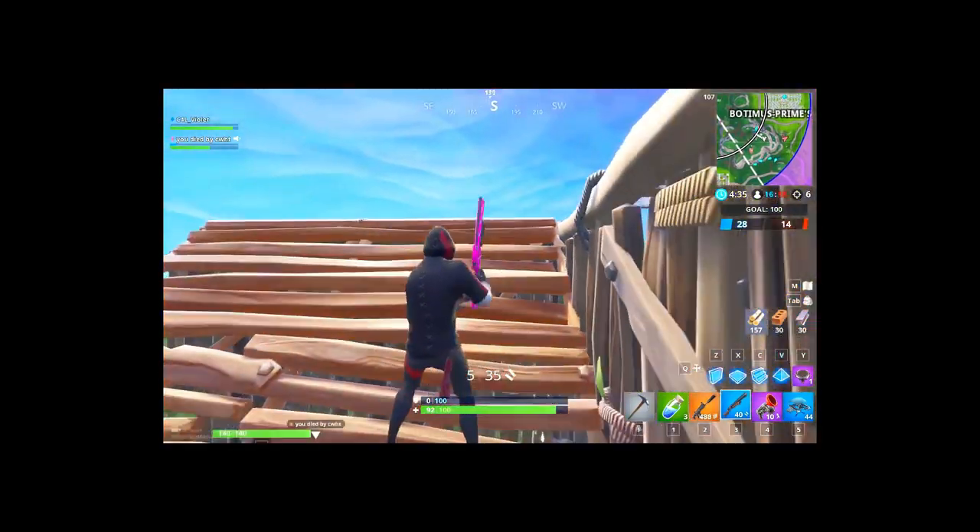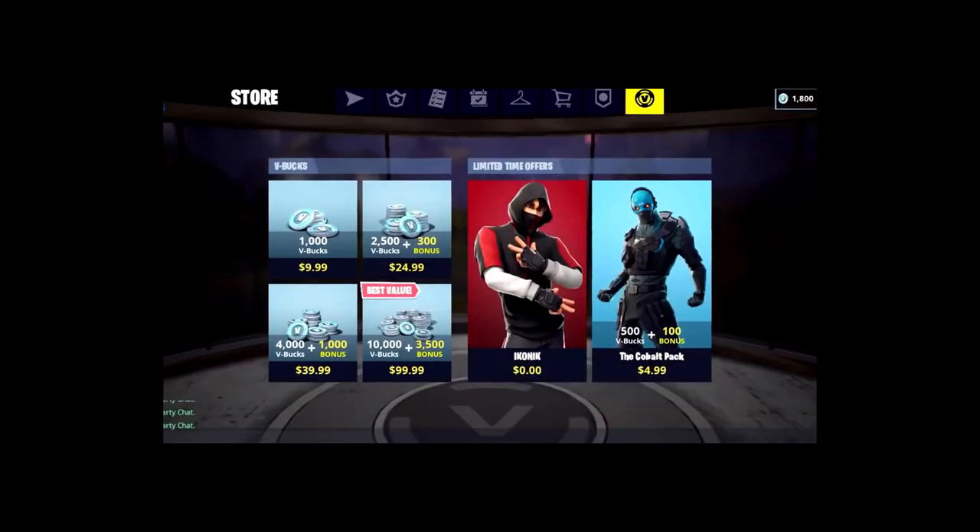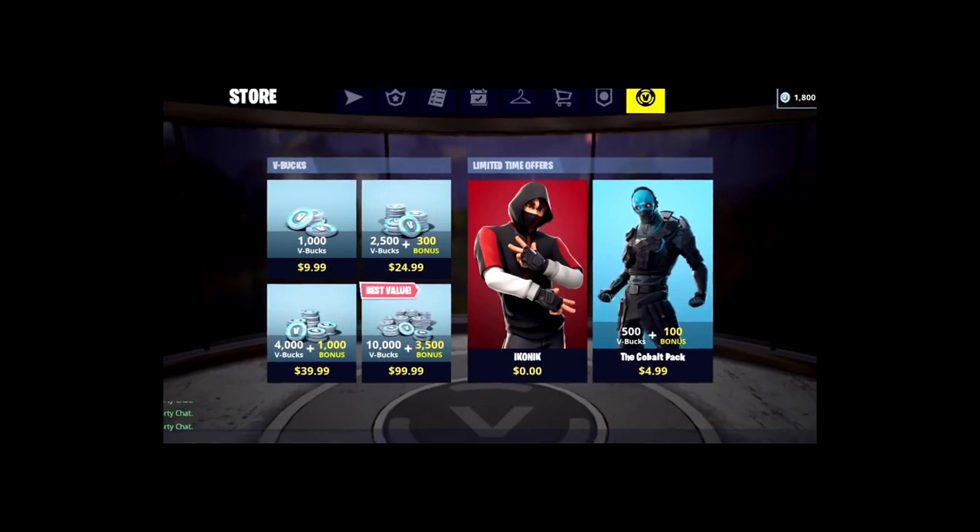Not only is there the in-game event, but you can also go into the store on the Samsung Galaxy S10 and get the brand new Iconic Bundle for free — for zero dollars. Again, that is on March 16th.